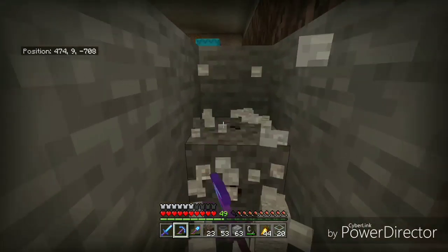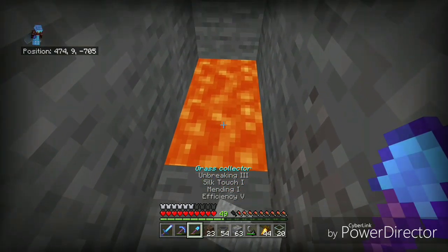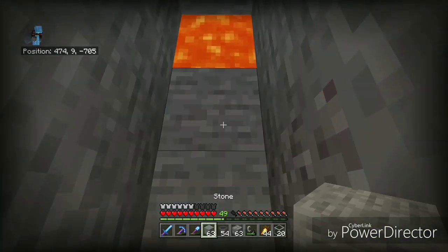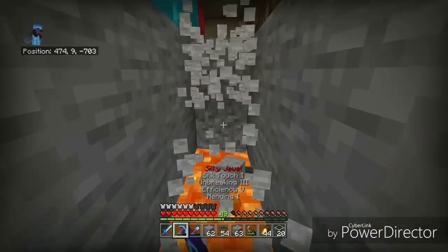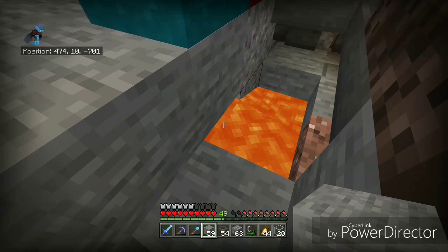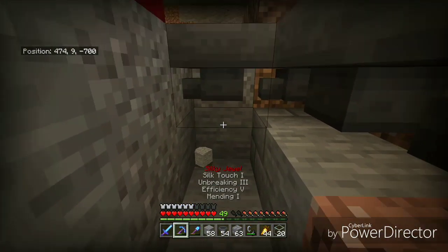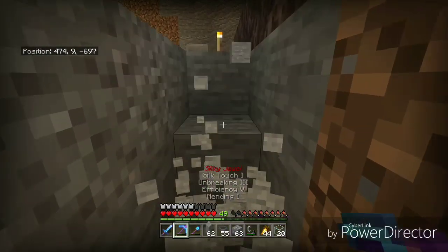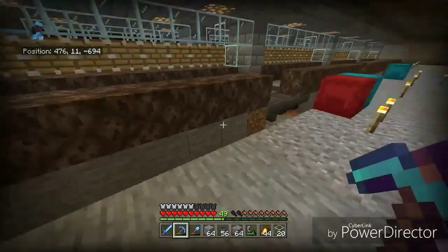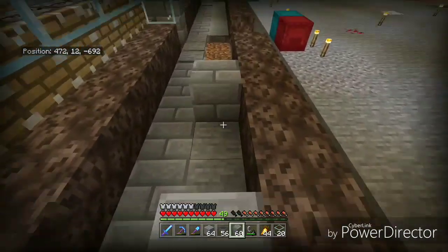We got a little gravel and a little bit more to go, and there's lava - my favorite. I've got some blocks we can place in like that to keep us safe. Just a little bit more to go and this is the end. This section comes around this way.